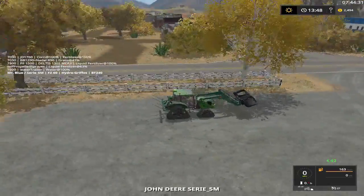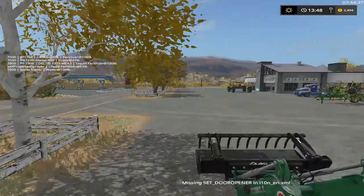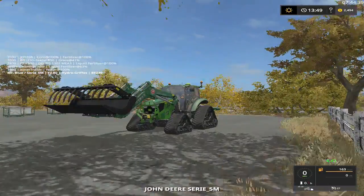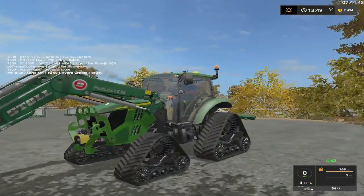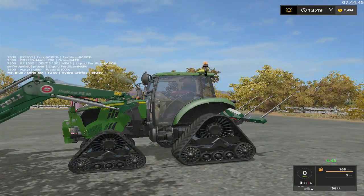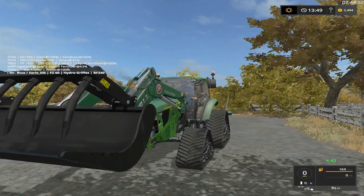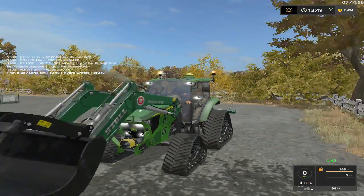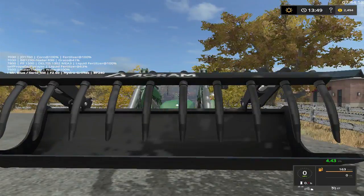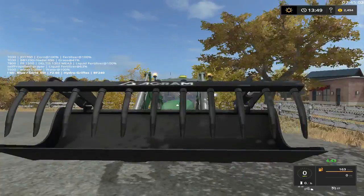Let's see. Here's our little new guy. John Deere Series 5M, folks. I got the tracks on it. All this is in a different language so I didn't really know what I was getting, I just had to play around with it. But yeah, it's got nice beacons on it. Looks like all the lights work on it. Whatever it's called right there, y'all see it.